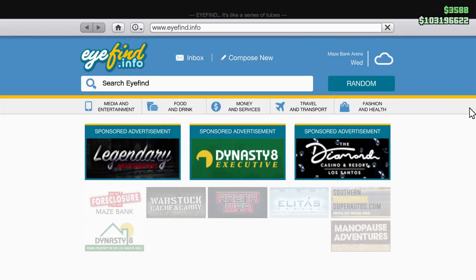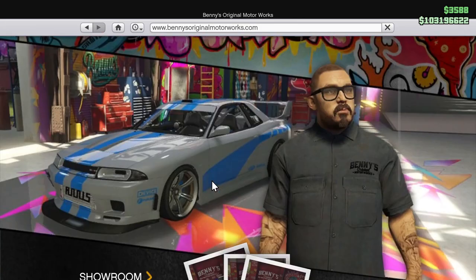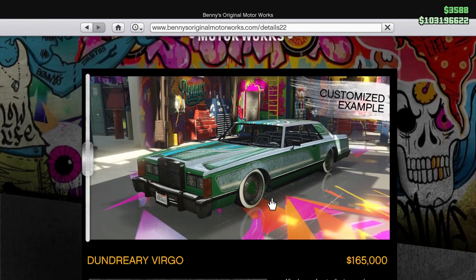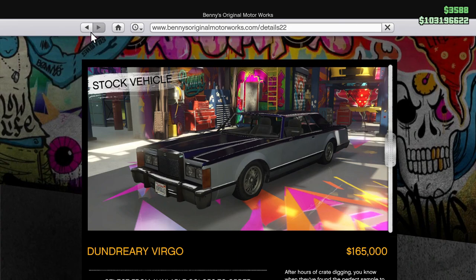Now, it's an interesting thing. If you look at the modifications on this — Travel and Transport — if you go to Benny's, go to Stock. When I look at this... that's the Dundreary. What's the Albany? What am I looking at?